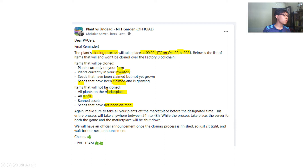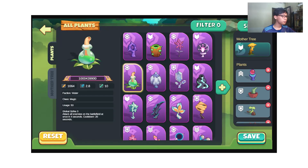We also have to focus on what will NOT be cloned. You can see there: plants on the marketplace, the land, the plant assets — these will not be cloned. The process will take anywhere between 24 and 48 hours. Also, the PVU coin will change price, so make sure you change it first before the cloning process, because waiting two days while the price changes can cost you a lot.